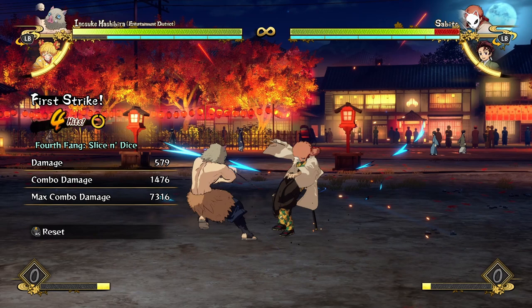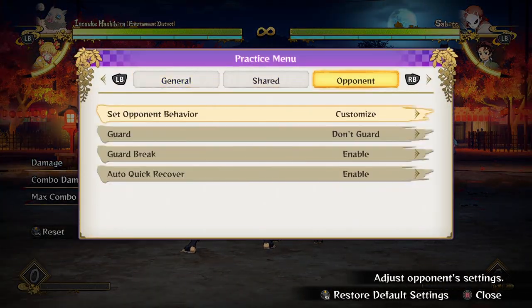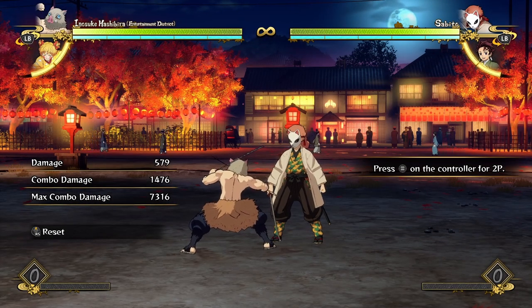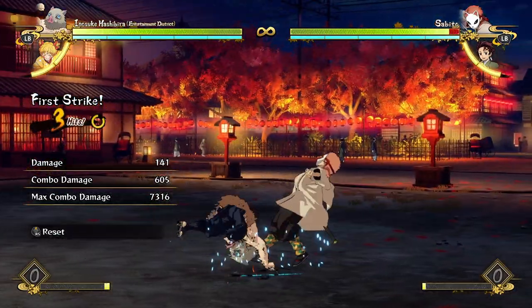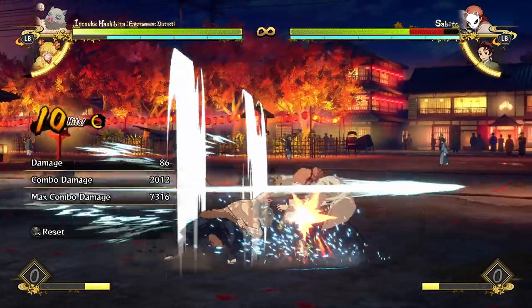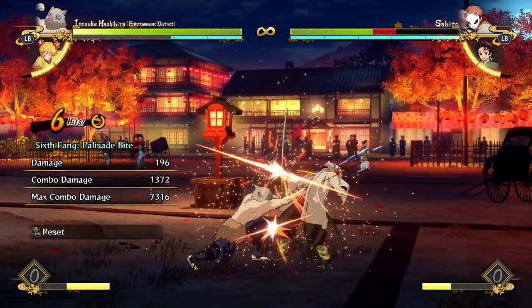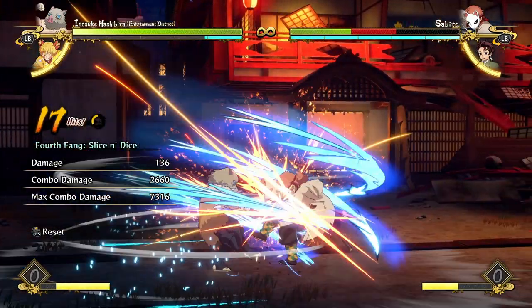His mix-up options mainly come after his slice and dice. The gimmicky one: if you've scared your opponent and they're just blocking for their lives, you can randomly throw out your palisade bite — which is your unblockable — and just get some free combo resets. At any point in your combo, because it's unblockable, if the opponent is blocking, you just get free combos.